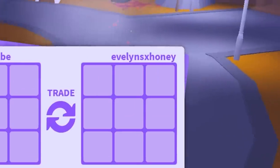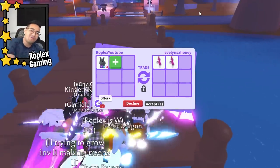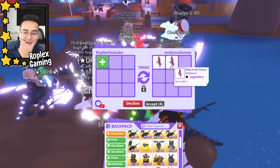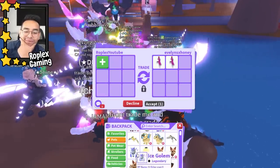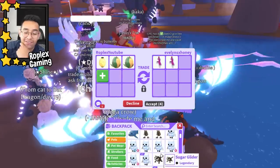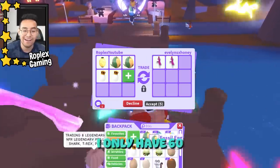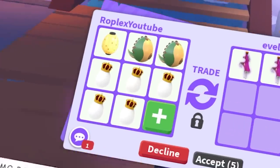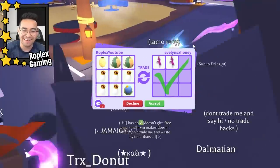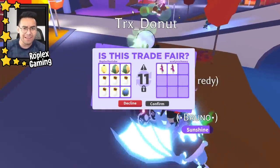11x Honey is up next. We put up the mega rhino — she's offering ride potions, that's alright. If she adds more legendary pets... she wants me to offer. Two ride potions are like 100-200 Robux each. We'll give her a Japan egg, a couple of fossil eggs, and I have about 60 royal eggs and 84 ocean eggs. She's hitting accept — heck yeah!